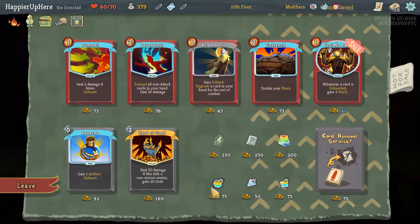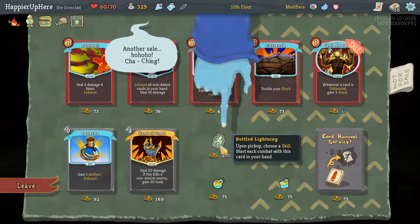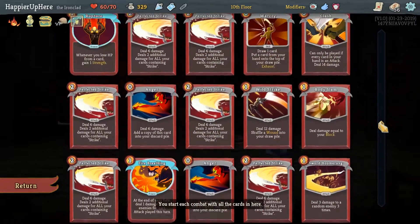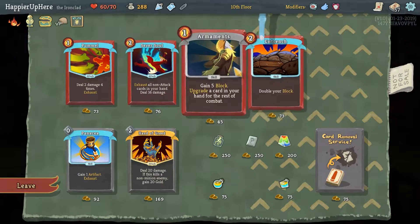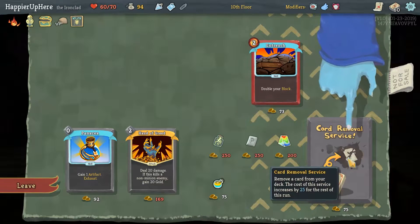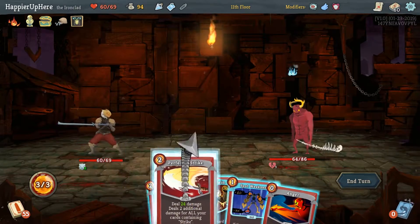We got Preserved Insect — enemies in elite combats have 25% less HP, that's really good for us. First shop — Hand of Greed might give us gold, but in a deck of 56 it's going to be difficult to draw it in time. I'll take a Block Potion for the upcoming elite fight. Looking at skills we'd always want in our opening hand — maybe Spot Weakness just to start with some strength if enemies are attacking. Definitely Feel No Pain — that's a power we can rely on. Also considering Armaments, Sever Soul, and Pommel. Probably not Entrenched or Panacea.